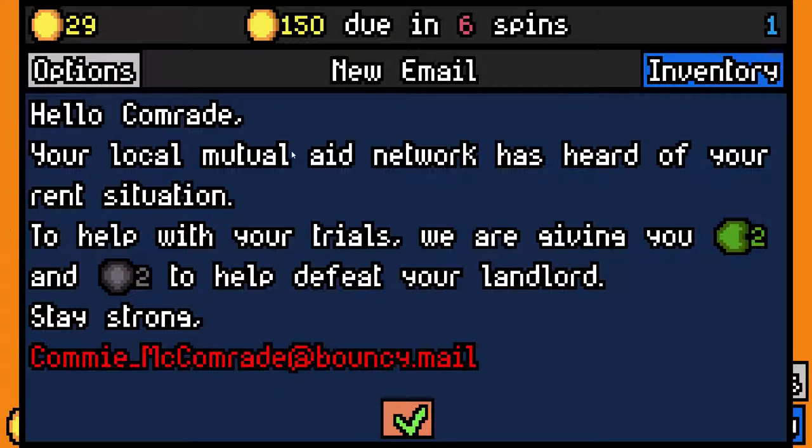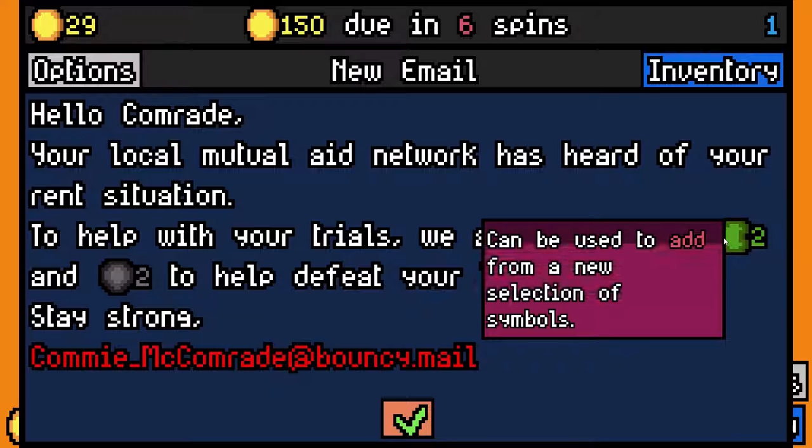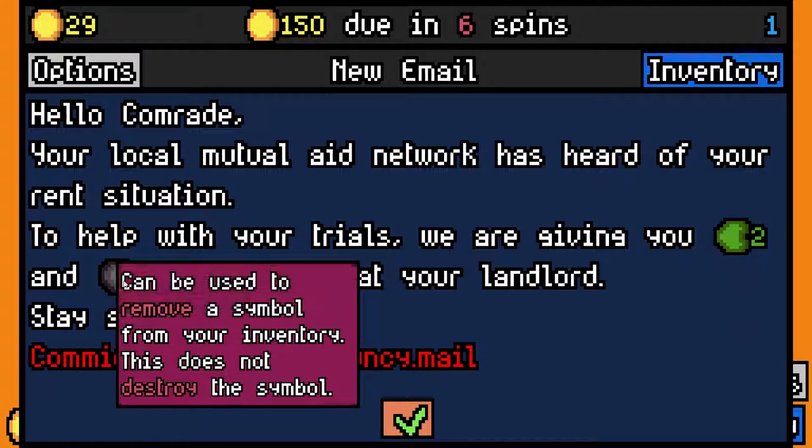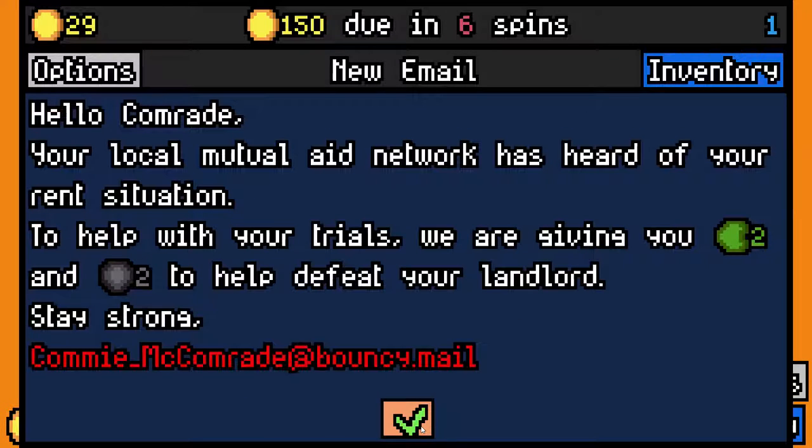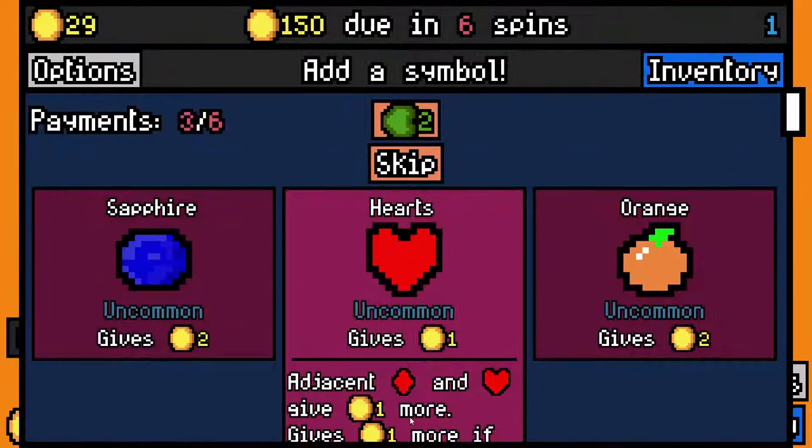Hello comrade, your local mutual aid network is here to help with your rent situation. They're giving you two tokens. Two tokens can be used to add a new selection of symbols — I can switch out symbols. Or remove a symbol from your inventory — it does not destroy it. So I can remove stuff once I start really defining my build, like get rid of a dog.